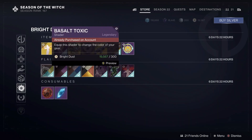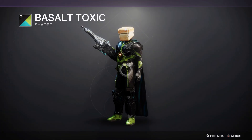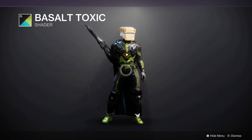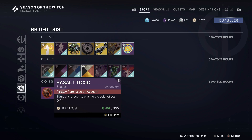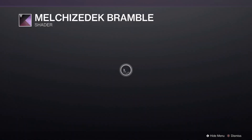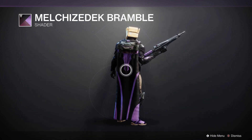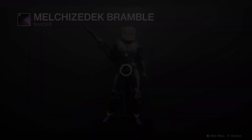Into the full store, we have for shaders: Basalt Toxic, which looks pretty cool — it's a nice black and green with hints of a weird teal blue. If it was just the black and green I would wear it all day; the teal does throw it off a little bit, but I still like it. Then we also have Melkodexic Bramble, which I think I say differently every time, and is another silver and purple, blackish look — still a pretty good combination, even if it is hard to say.